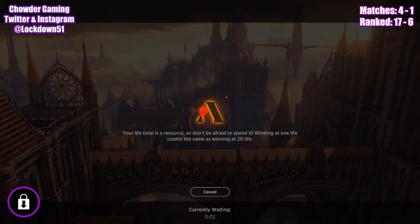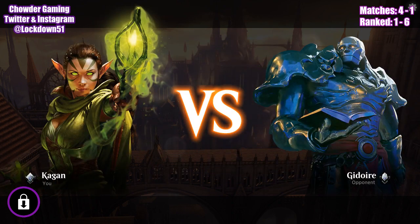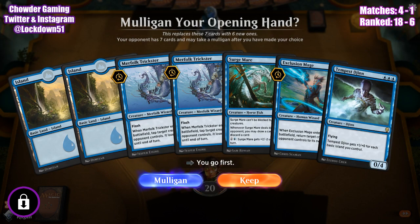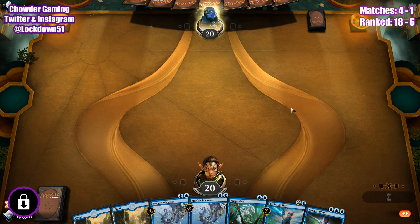Let's do this really quick. There we go. 18 to six — this is a little bit slow but we'll keep it. We got Surgemare, two Tricksters. We got stuff to do.